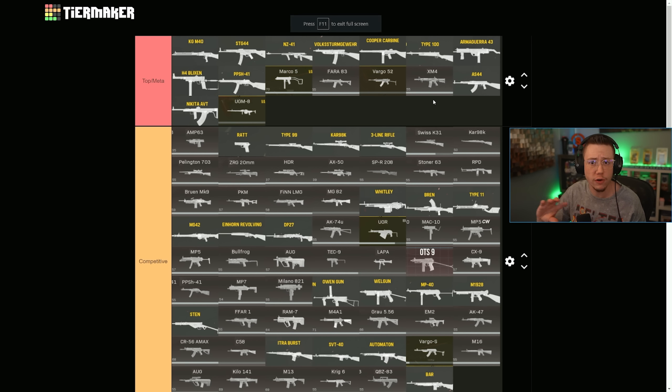On the mid-range meta tier list, you could use the STG, KGM, or UGM for mid-range fights, but they're a bit slower. That role goes more towards the AS-44, the Volk, the Cooper, and the Nikita — but those weapons are basically exclusive to mid-range. The AS-44 is just a monster, but it and the Nikita don't have great recoil patterns, so most players aren't comfortable with them. The Volk's damage per mag and capacity are underwhelming. The Cooper, on the other hand, has no recoil and is great for mid-range. I would not be surprised to see some Cooper nerfs, or maybe slight buffs to the Volk, Nikita, or AS-44's recoil to add more competition in that mid-range niche.